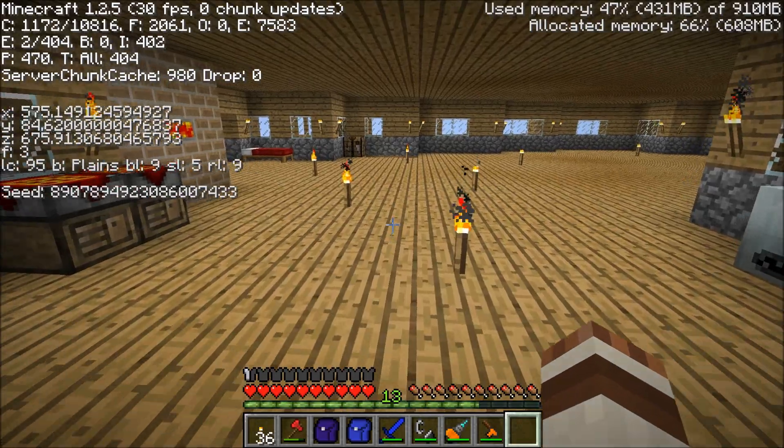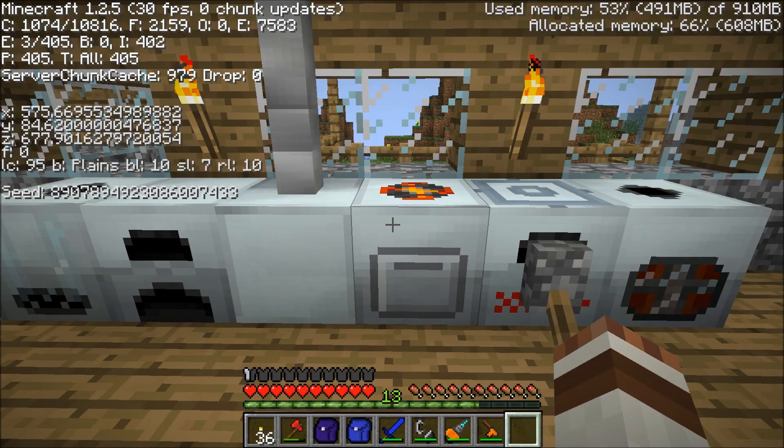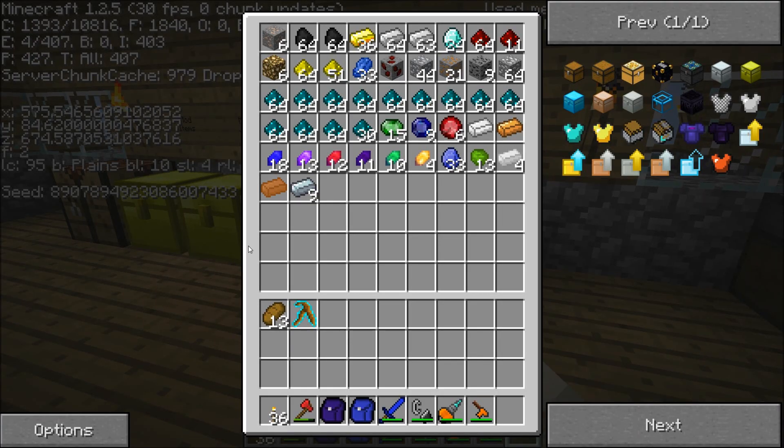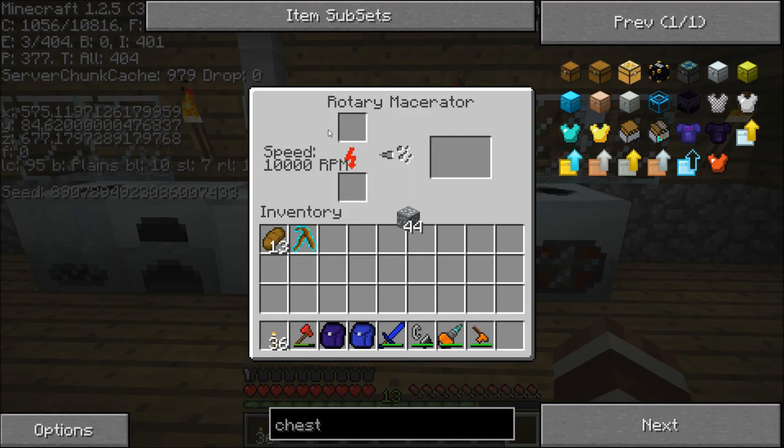Now I'm going to explain the principles of the rotary macerator. A rotary macerator is basically an upgraded version of a macerator using the advanced machines mod. Right now it has to speed up to 10,000 RPM, but whenever you first start it it's at zero, so it needs a lot of power to get to that rate. Once it's up to speed, things go really really fast — for example if I put silver ore in it, you'll see it goes very fast.